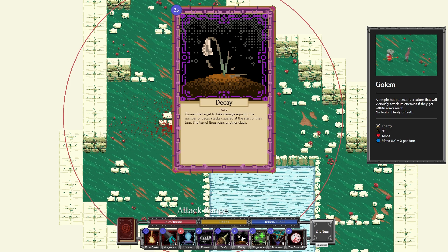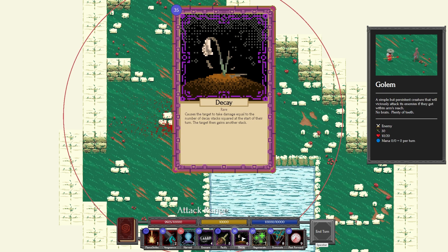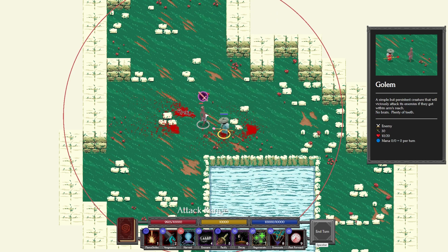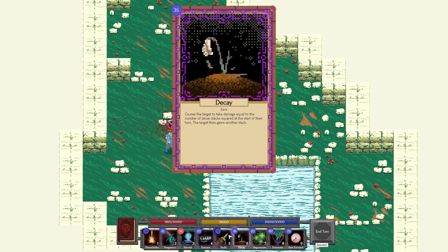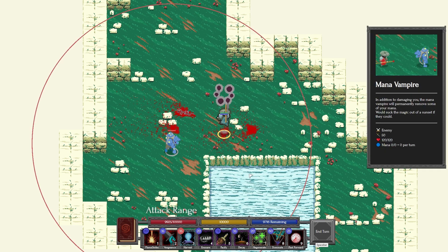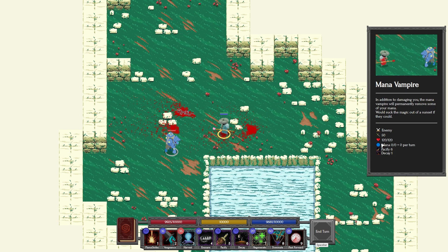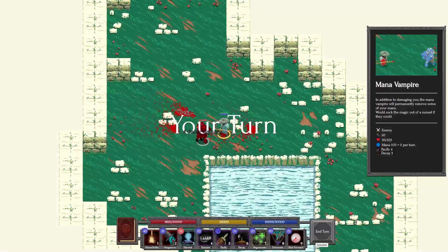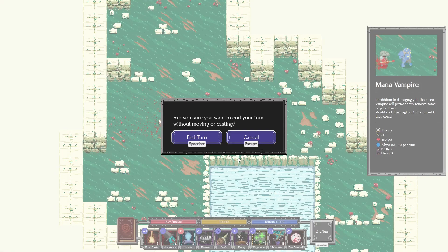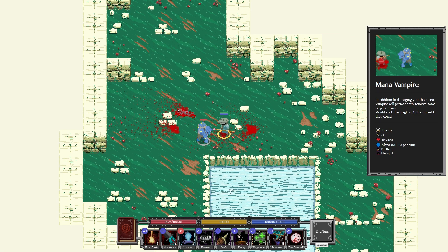Decay is really awesome, and huge props to the custom art — I love the wilting flower. It causes the target to take damage equal to the number of decay stacks squared at the start of their turn, then gains another stack. Let's spawn a Mana Vampire and pacify him, then cast Decay. He's got one stack — end turn, one damage. Two stacks — four damage. Three stacks — nine damage. It's kind of like Rend, except it's a curse, which is awesome.